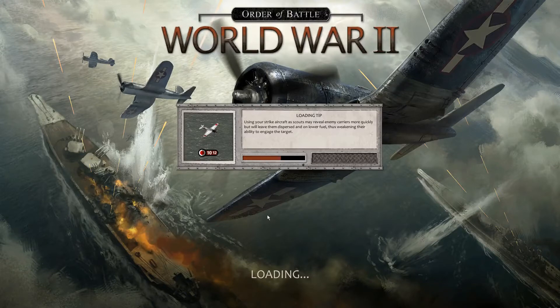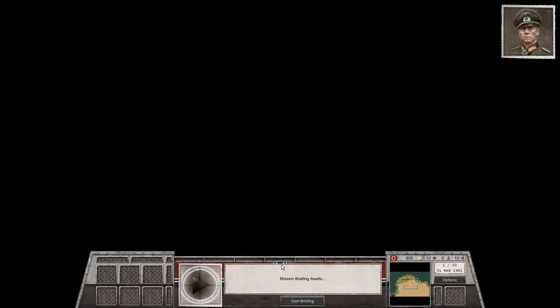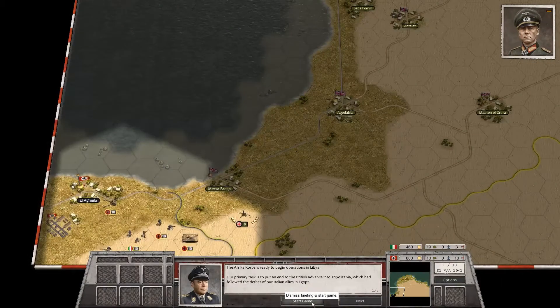Now, if you've played much of Order of Battle World War II, then you're familiar with the system and how this all usually works. So let's go ahead and start the briefing here. Although there are some unique rules, according to what we've been told. The African Corps is ready for operations to begin in Libya. Our primary task is to put an end to the British advance into Tripolitania, which has been followed by the defeat of our Italian allies.